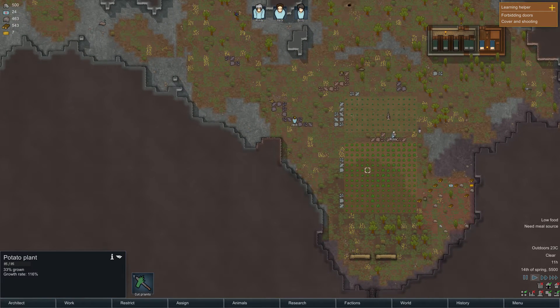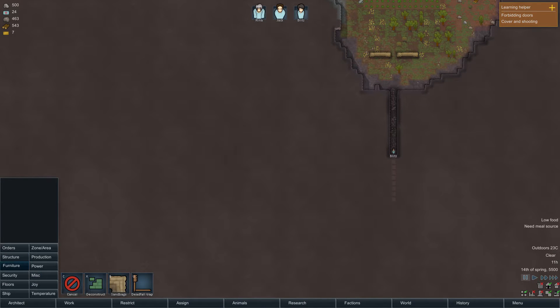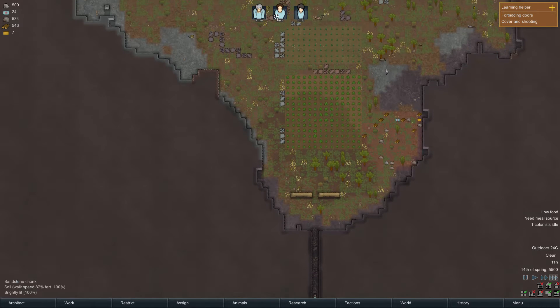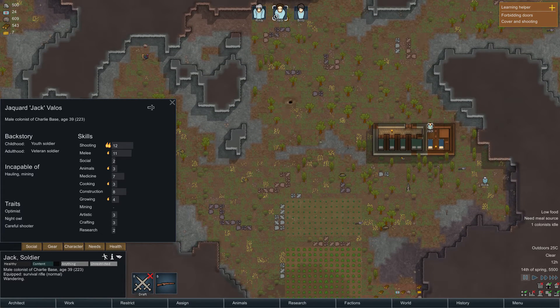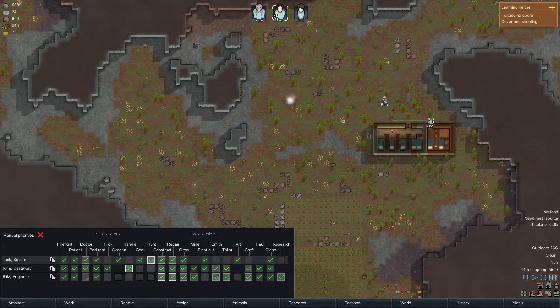Okay, we're mining, we've got plants growing, we're going to need some power and all that good stuff. I'm going to need to start making some rooms here, getting some power things. Jack is taking a while — what can Jack do? He can't do much, he can build stuff but that's about it. Let's have a look at his work — can he grow? He can.